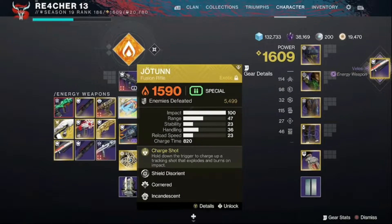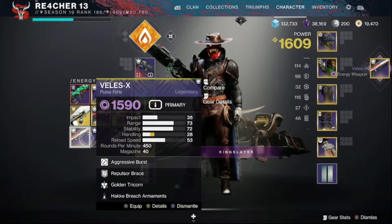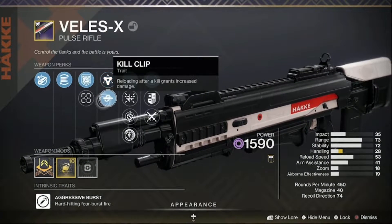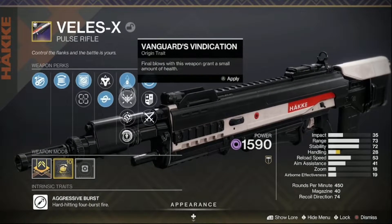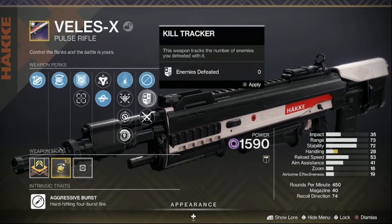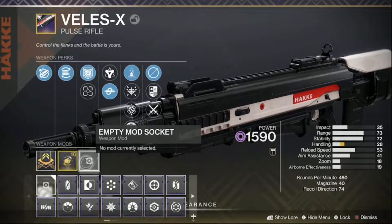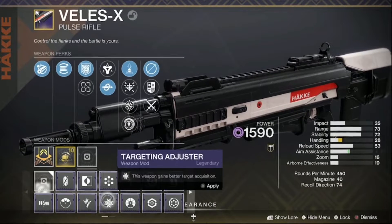Here is the OG Veles-X — this is the one that you can get from Zavala, Shaxx, or the Drifter. As you can see, it offers a static set of perks: Chambered Compensator, Flared Magwell, Repulsor Brace or Teleision, Golden Tricorn or Kill Clip, Handling Masterwork.